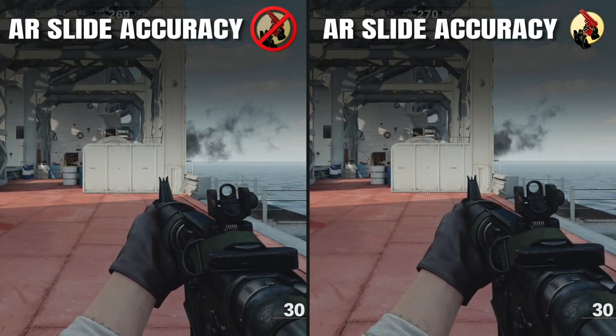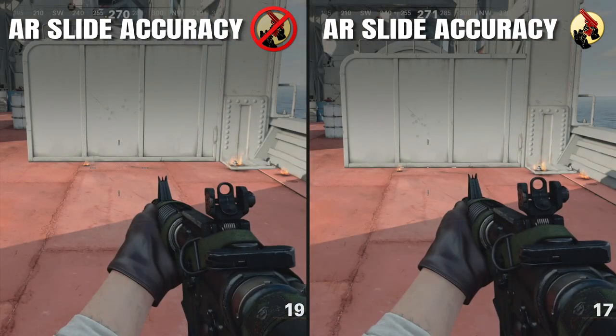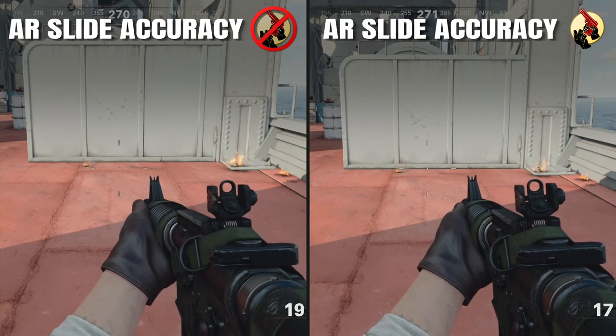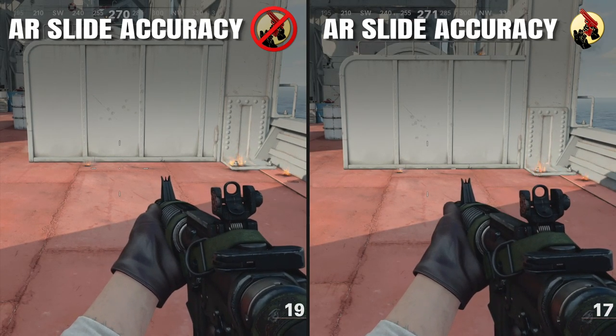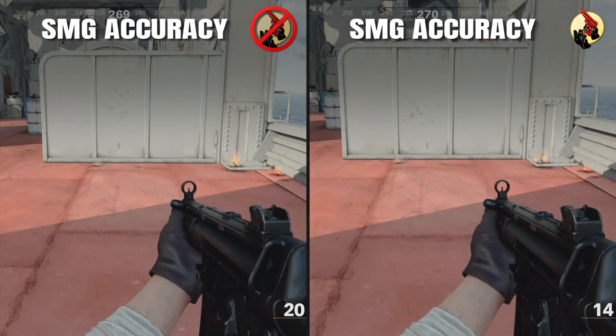Next we'll take a quick look at weapon accuracy while sliding. After testing the sliding hip fire wall patterns of every weapon class, I was unable to see a clear benefit from having the Gung Ho perk equipped.